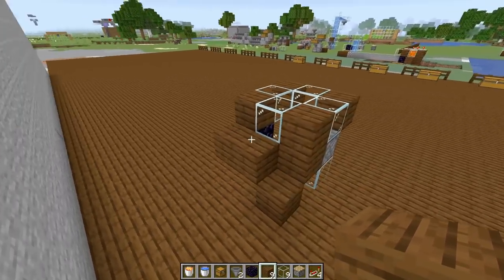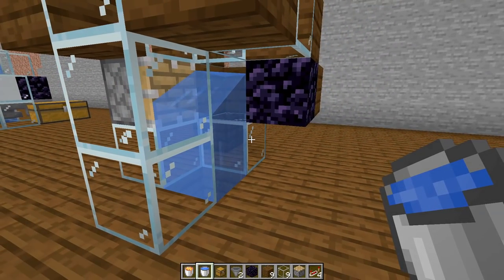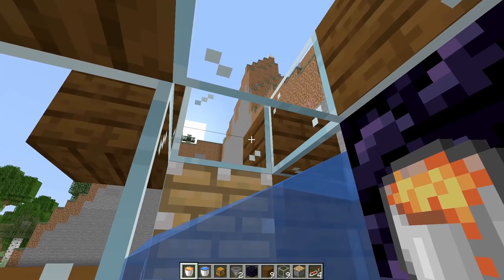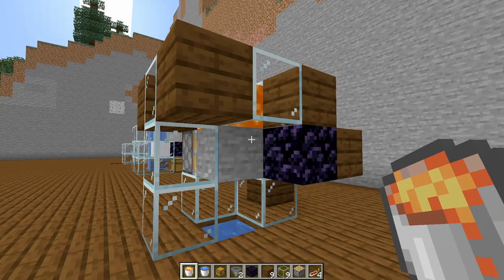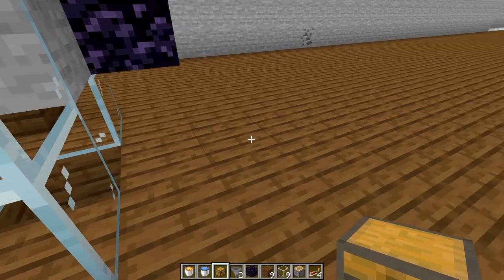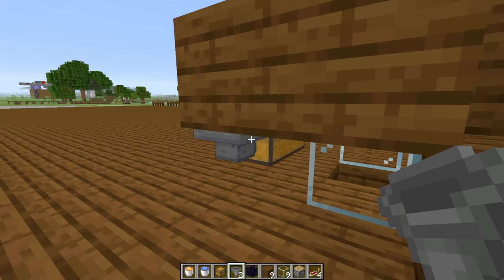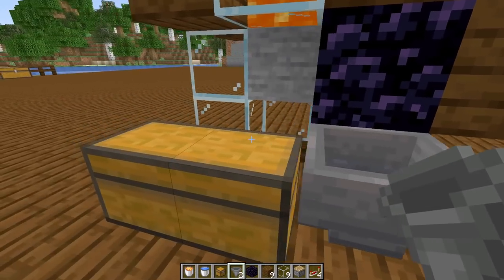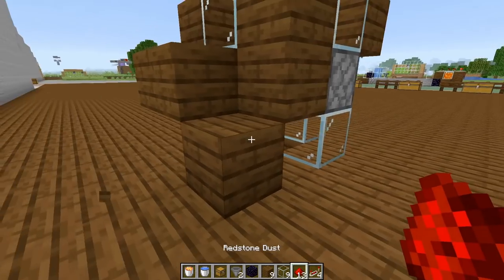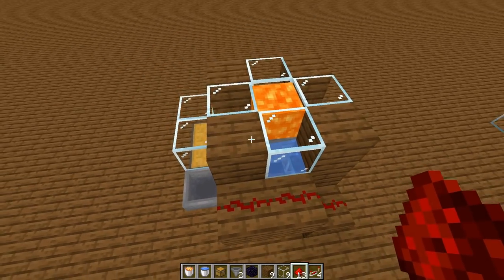On the open space inside, place your water source — it should flow down into the hole. Then above the piston on the piece of glass, place your lava and you should generate cobblestone or stone. Place your chest beside you with a hopper running into it from the side, and underneath the obsidian run a second hopper going into that chest. Put two pieces of glass above it. Then on the back side, run some redstone up the steps and into the corner.